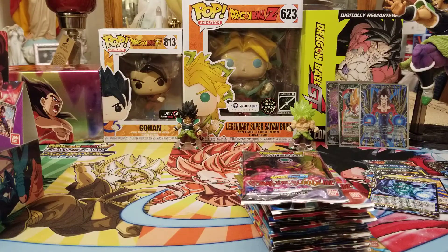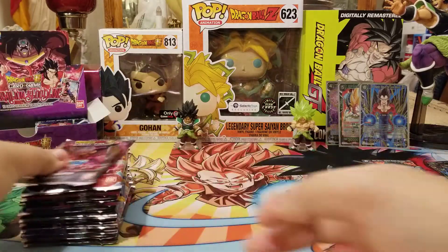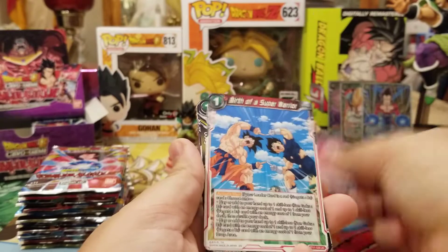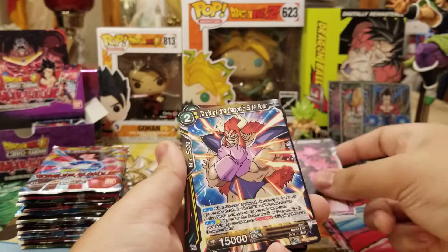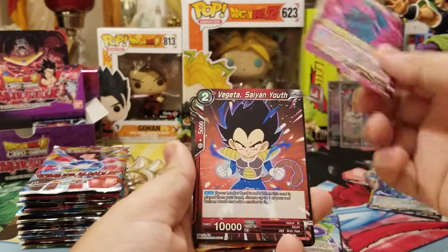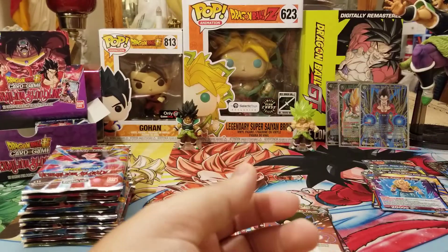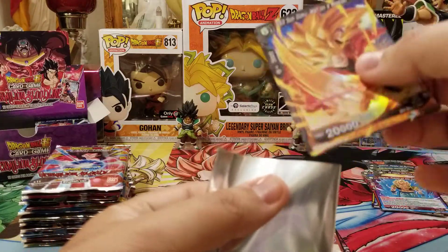I'm just going to put the cards in the box to move them out of the way. We got SS3 Goku, Tabura, Birth of a Super Warrior, Piccolo, Power Absorption, Tardo, Lemo, Baby, Garlic Jr., Vegeta Jr., SS3 Goku Man on a Mission foil, and Gogeta Fusion of the Gods. I'm going to sleeve up that foil — pretty good one.